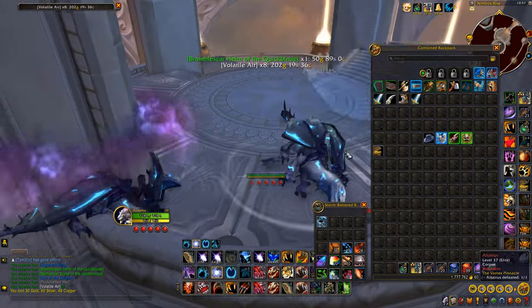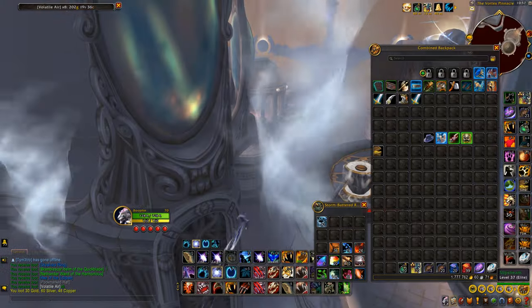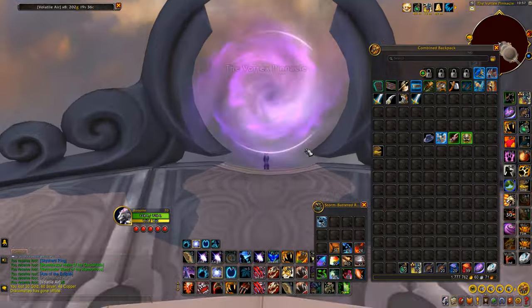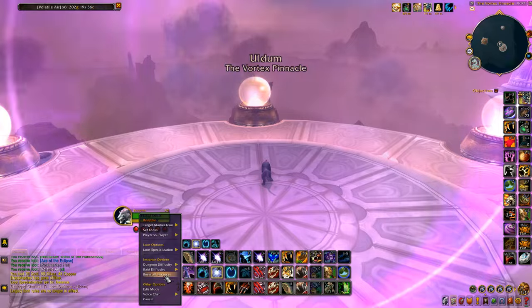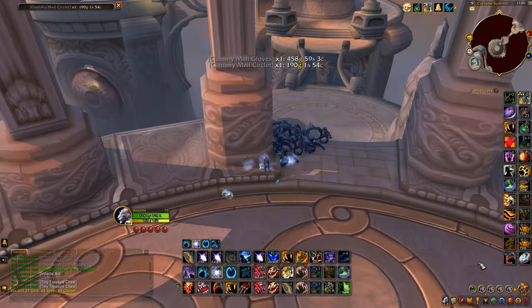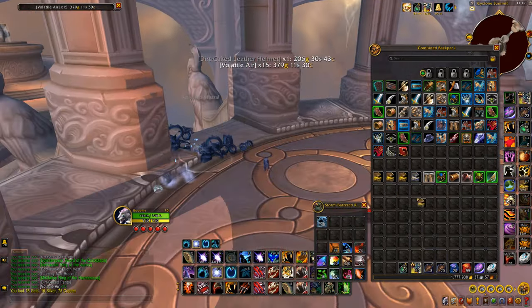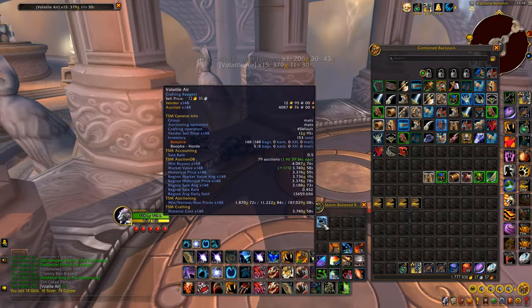Loot them all up — as you can see we got some extra volatile air and some items to disenchant. Then you go back to the start and that's the second run. If you want to do it very quickly, just do the first run up to the first boss.